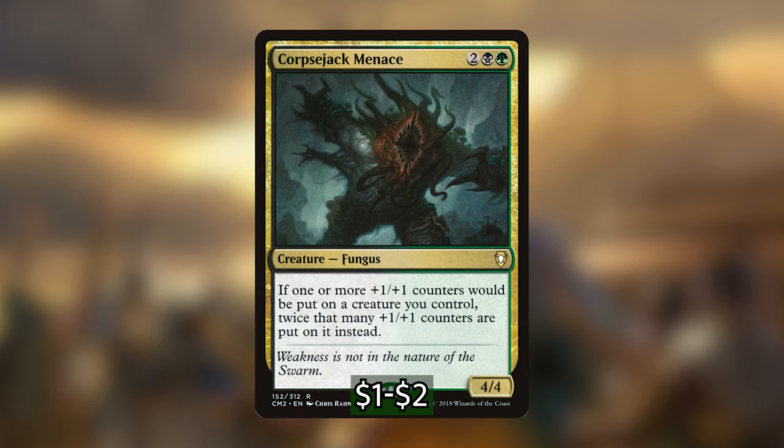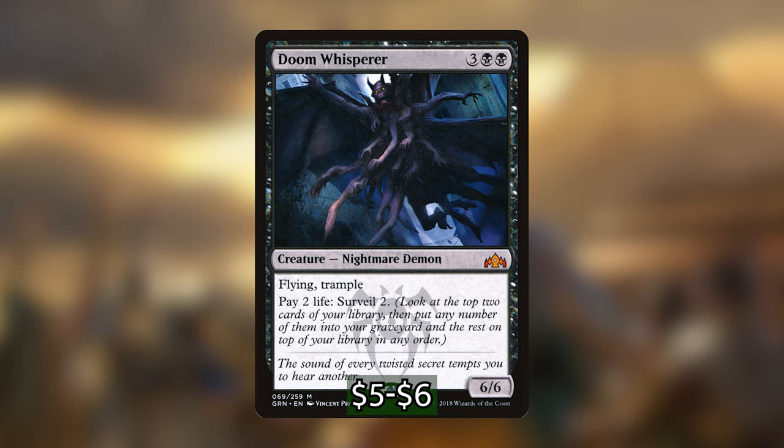I'm also adding in Doom Whisperer for more life manipulation — a five-mana 6/6 Flying, Trampling demon with an activated ability. We can pay two life and surveil two: look at the top two cards of our library and put them back in any order or put any number into our graveyard. We only have to pay life for this effect and can rip through a lot of cards to find what we need, or pump up enough plus 1/plus 1 counters on a creature to swing in for the win.